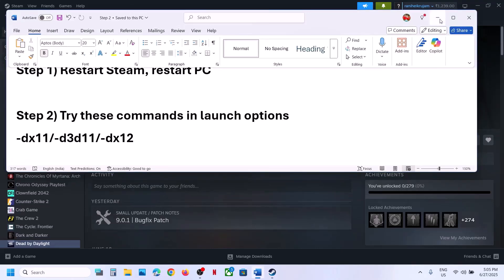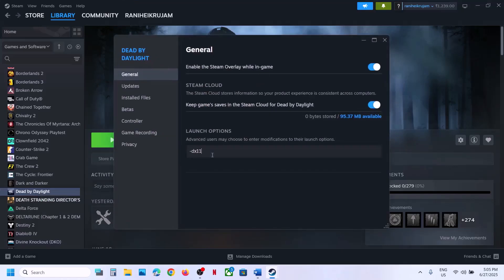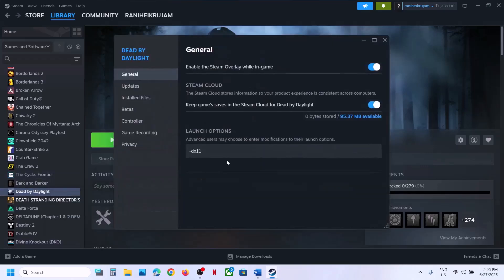Still not working? The next step is to try these launch options. Right-click on the game, select Properties, and in the launch options type in -dx11. Close this, launch the game and check. If that does not work, type in -d3d11, launch the game and check.